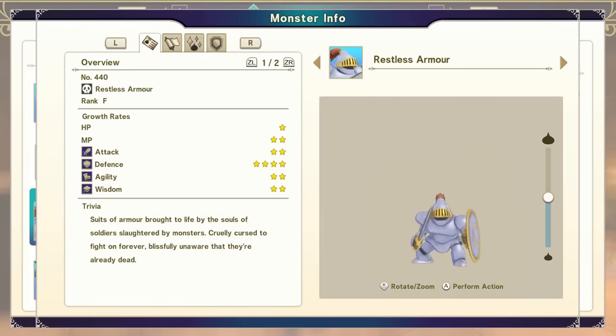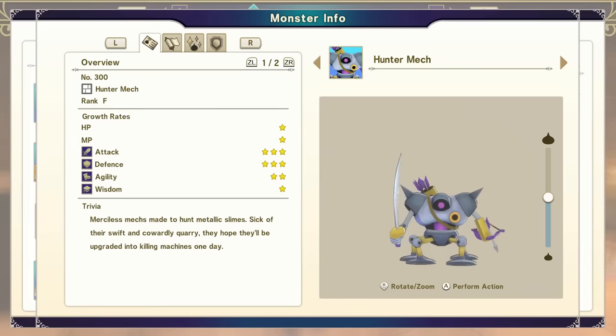Now you need to take your Bam Bulligan and synthesize it with the Slime Knight. This will give you a Restless Armor. Make sure you are selecting the Restless Armor. If you reach this point, congratulations. You will take a Restless Armor and synthesize it with any material type, and this will give you the option for a Hunter Mech. This is an amazing starter unit, and we are going to build on top of this one particularly.